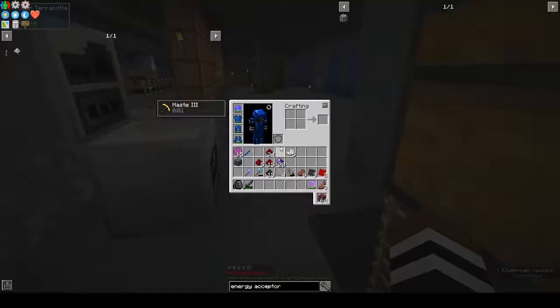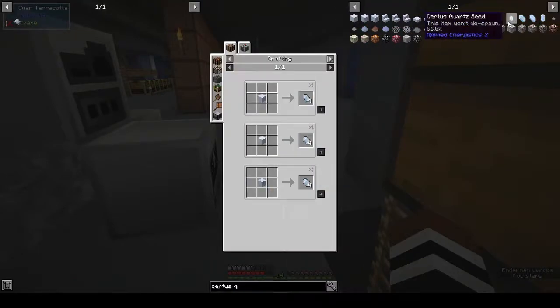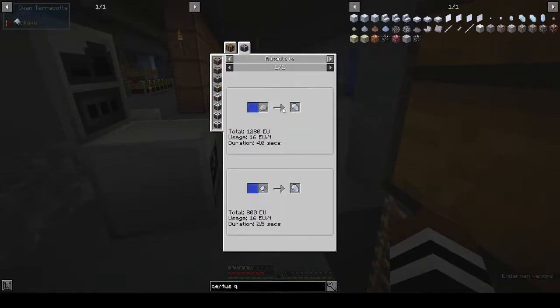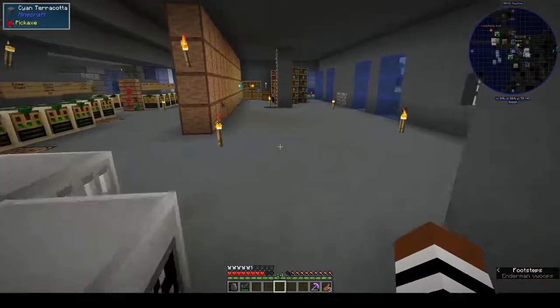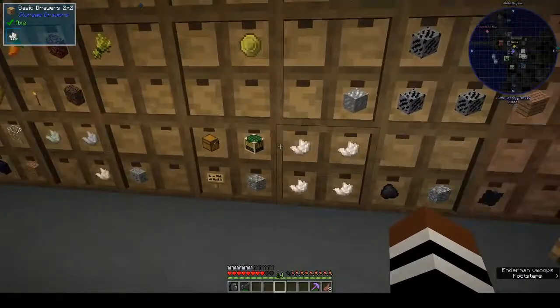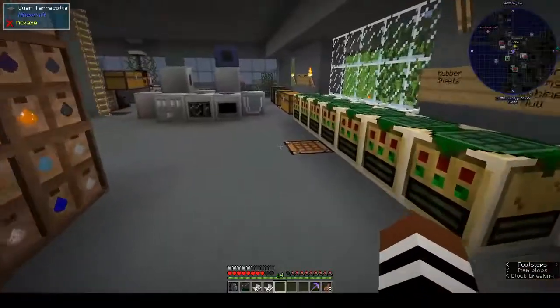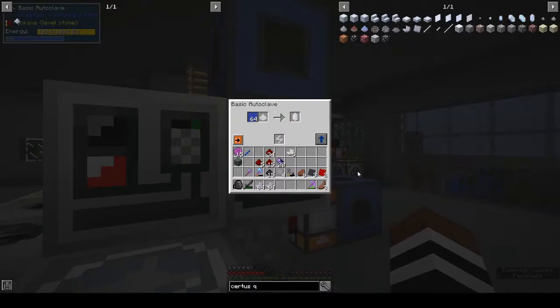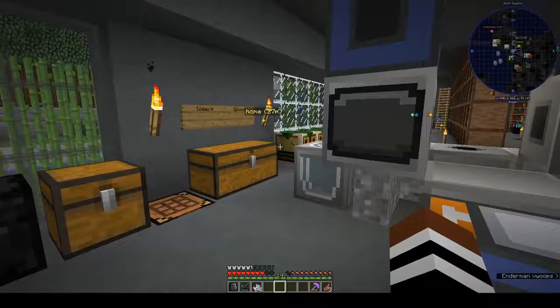We were checking to see if I could buy certus quartz. Certus quartz crystal - you make it in the autoclave. I think I might have some of that lilac-y certus quartz. Yes! We can make it in the autoclave - wire mill, autoclave, water, a stack of that should give us plenty. We don't have to worry about buying it, we can make it.